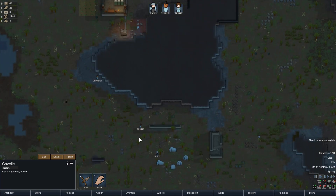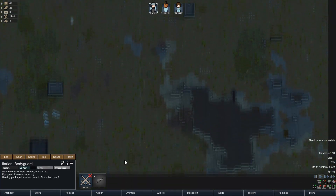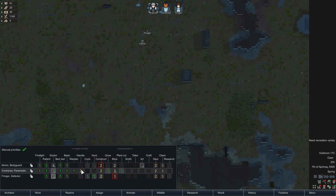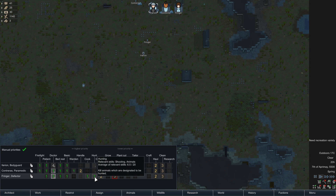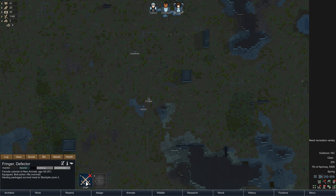Now what's going to happen is — they're hauling the packaged survival meals. Although I designated the animal to be hunted, the colonist Fringer was already doing this hauling task, even though it's a lower priority. If I want to change that, I'll just draft him and then undraft him, and now he'll go and hunt because his priority has been reset.